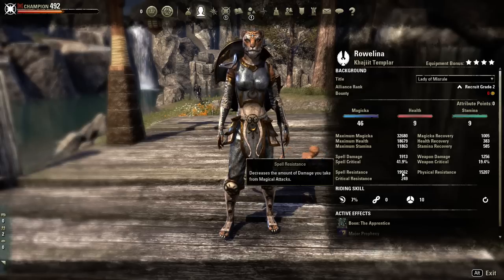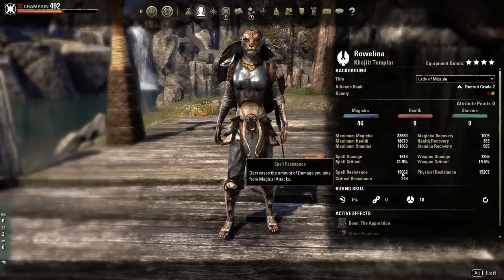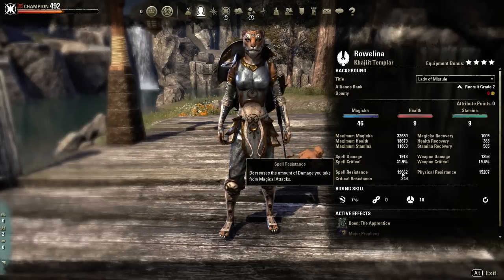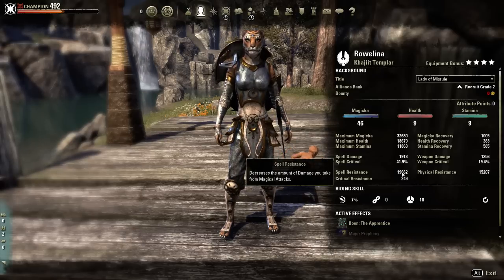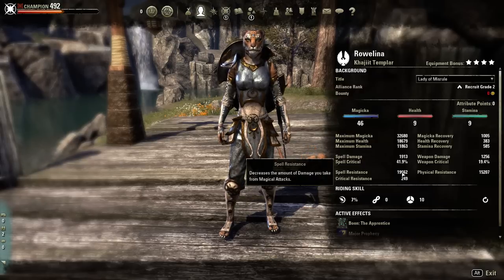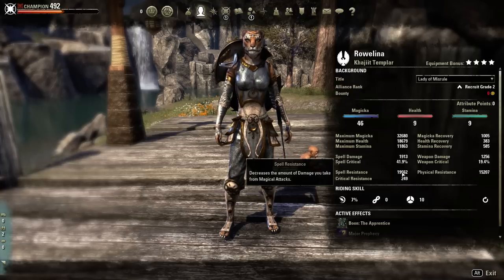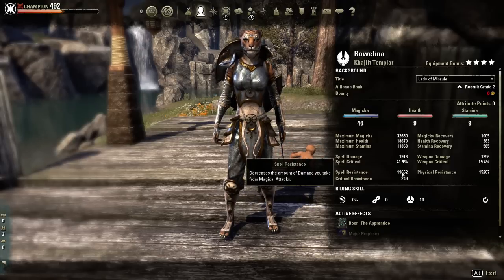Playing a full stamina person trying to use magicka stuff isn't going to work — you have to make a build that works with both, and you just hybridize. One's going to be 32, one's going to be 20. We have Tri-Stat Glyphs so that we can make hybrid classes. You want to play that Mageblade? Make one — I promise it will work. As long as your magicka is 32,000, your stamina is 20k or above, your health is as close to 20k as possible, your spell damage and weapon damage are about 2k each — it will work, and even better if you can get it above that.